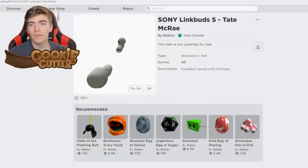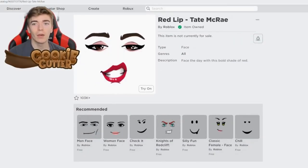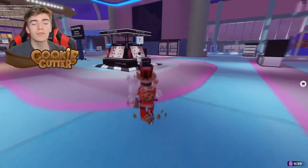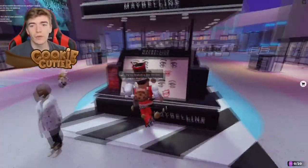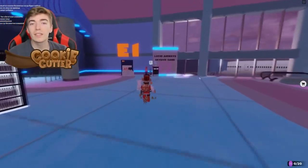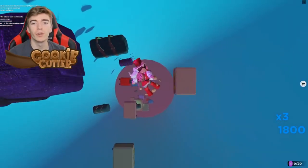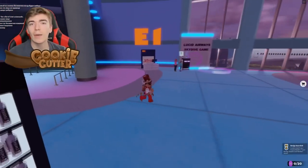This might be the most popular one of the year. You can get the Sony Link Buds, which are basically AirPods, a gold pin, a Nick pillow, and everyone's favorite — the Red Lip by Tate McRae — all in the Tate McRae concert experience. To get the face, walk up to it and press E to try on all of the faces and then you get the face for free. Then play the skydiving game to win a badge — the idea is to collect luggage, and the more luggage you get the more points you get.